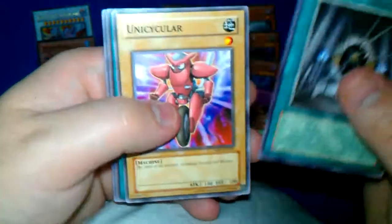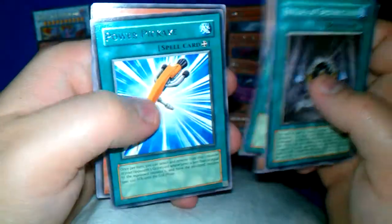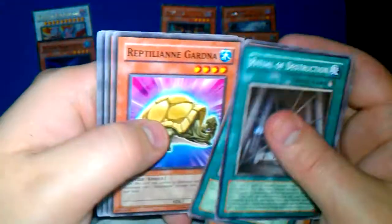Next pack — I'm gonna speed it up. Ritual Destruction, Unicycler, Temple of the Sun — what? Magical Golem, Power Pickaxe — it's a rare. Battalion Garden of Rose Fairy. I've got all these before.